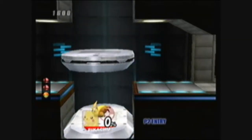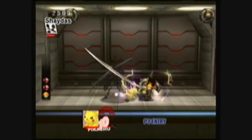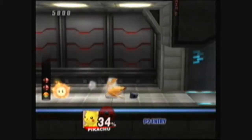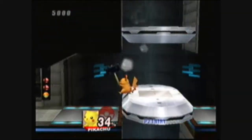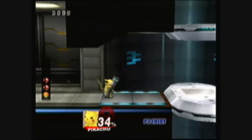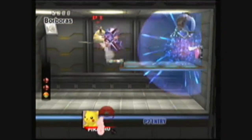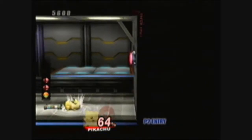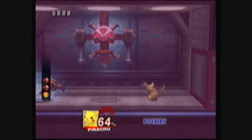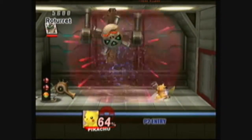Some of these rooms require you to do something in order to move on — sometimes it just involves hitting a switch, other times it's fighting enemies. Cracker launcher — can we use it in here? I hit that switch without even trying. That door we have to go to, but I'm not wasting this cracker launcher for something like that.